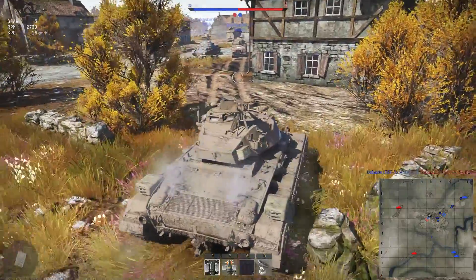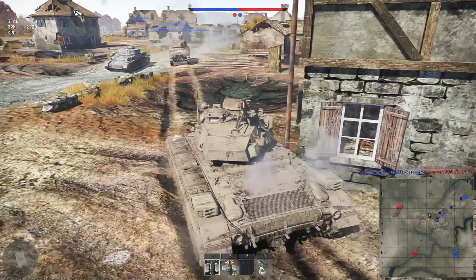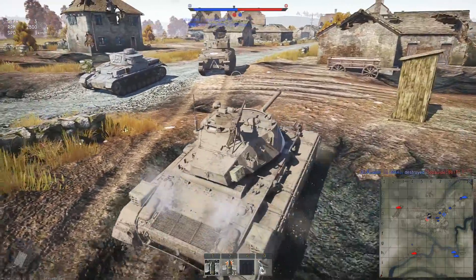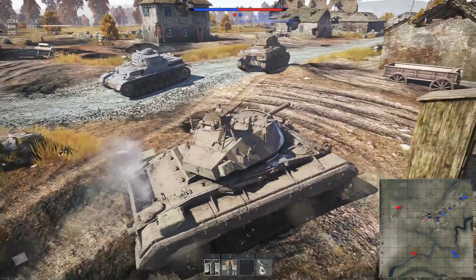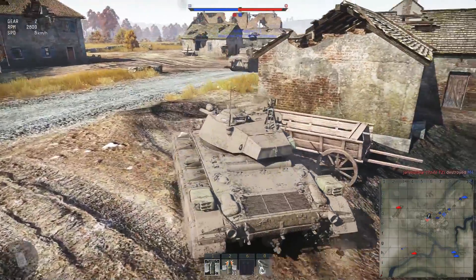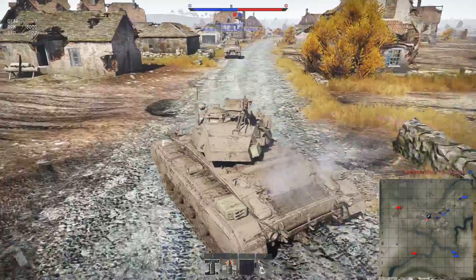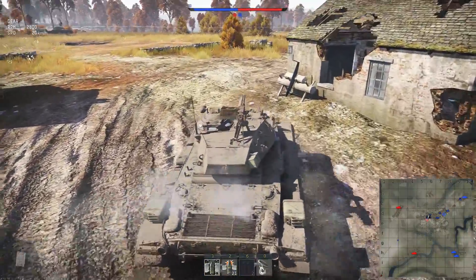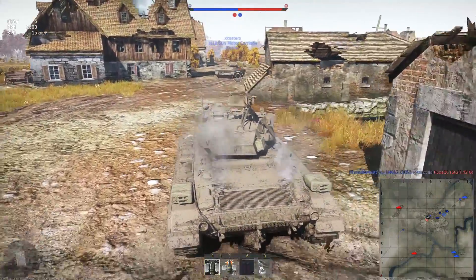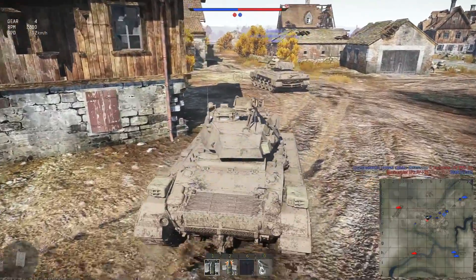There's a dead Panzer I can use for armor. One thing that's always bothered me about this game is I cannot shoot through that dead Panzer, but if I hide behind it there's a chance it won't render for the person shooting at me. I can't use it for armor unless it's one of the permanent dead hulks added to the terrain — kind of bullshit if you ask me.